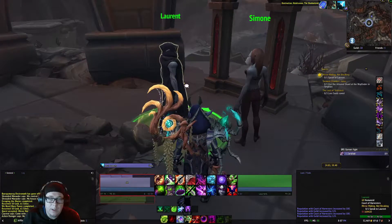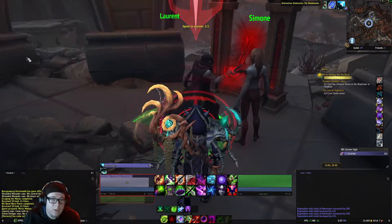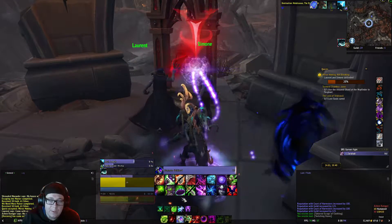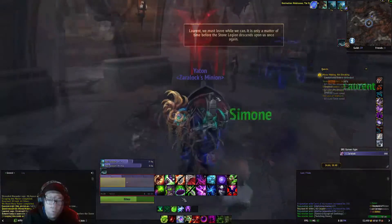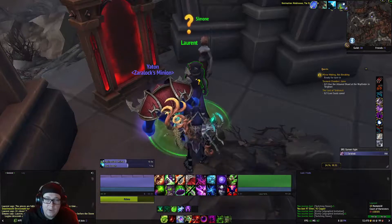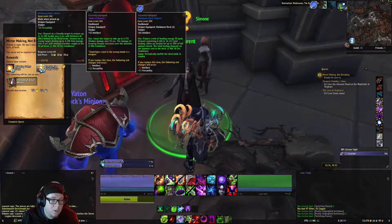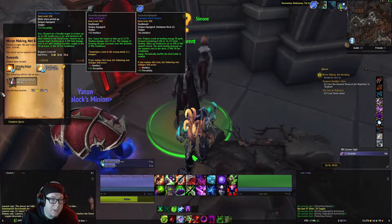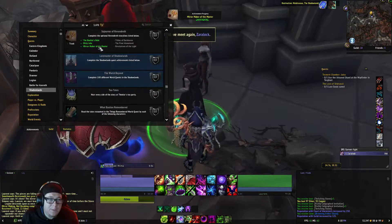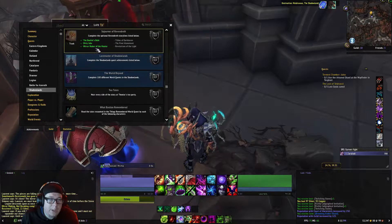He will lead us up here and we need to speak with him, in which case he will do this anima channel and we have to defend him. After you've defended him enough, the bar will fill to 100, and then you can turn in the quest to Laurent. Pick any item you want. And now you have completed the Mirror Maker of the Master.